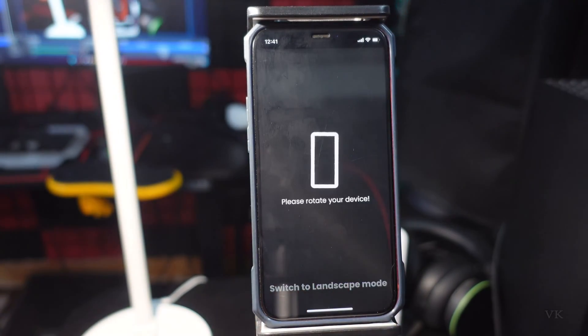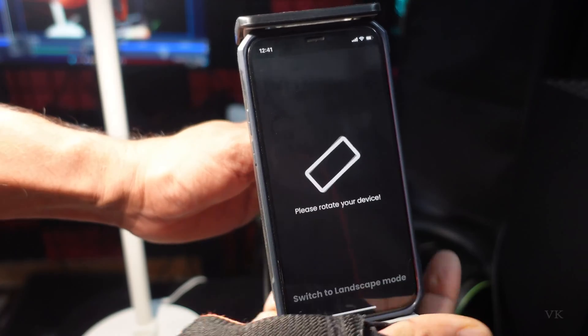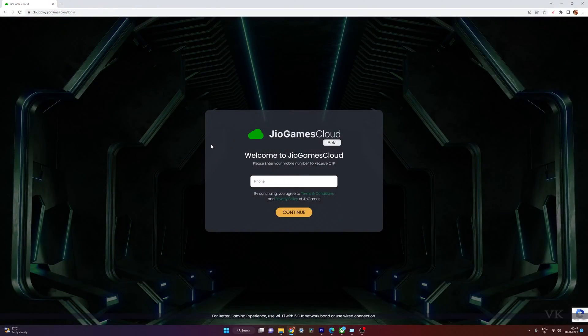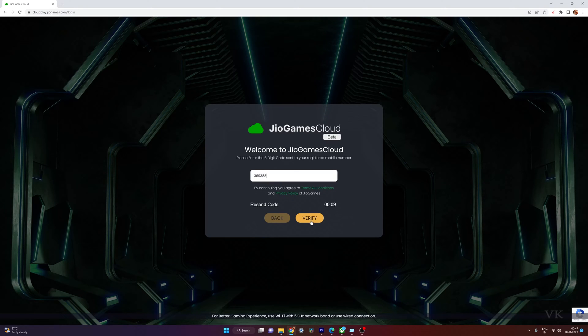I'm going to start playing now. I need to rotate the screen. If you want to add a controller, you can add it. Now I'm going to continue on PC. On PC also, you need to enter the phone number, enter the OTP, and verify.